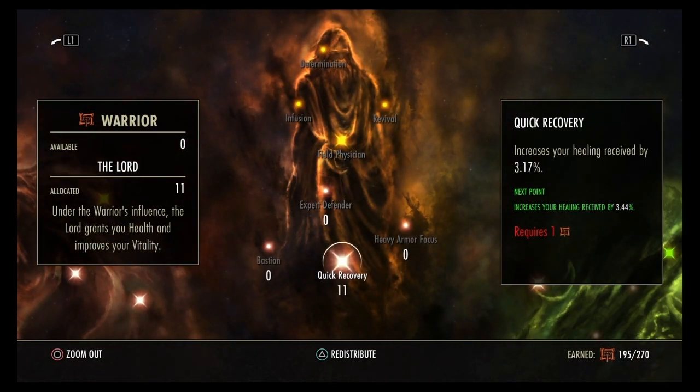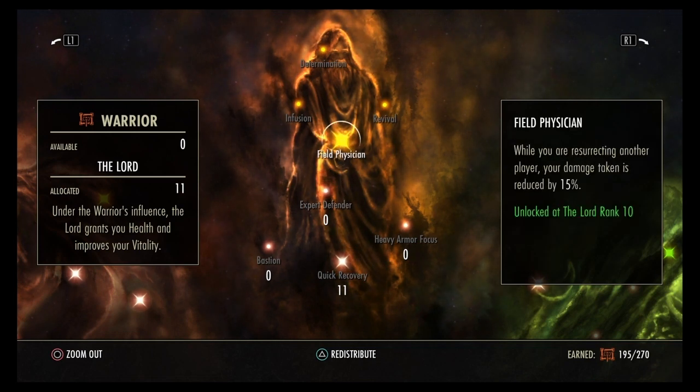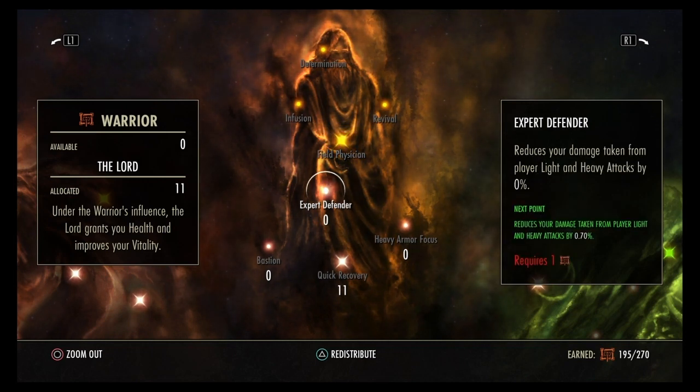For the last section, put 11 points into Quick Recovery — it speeds up your healing and boosts your health recovery faster, even with just one or two abilities. That's it for this whole video. Thank you guys for watching, I'll see you in the next one.